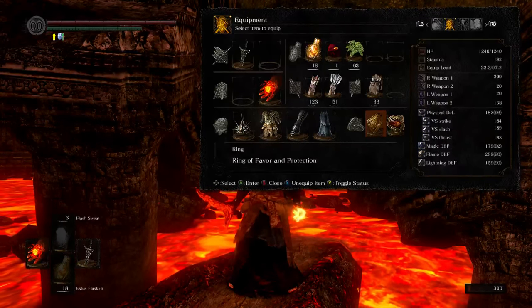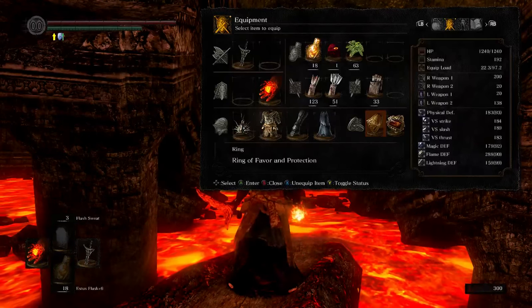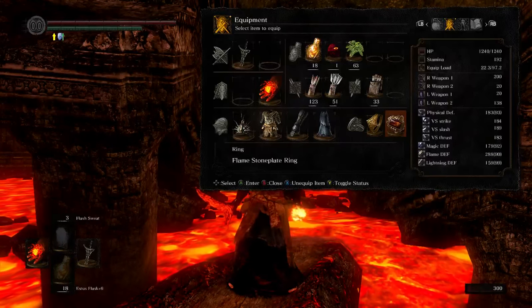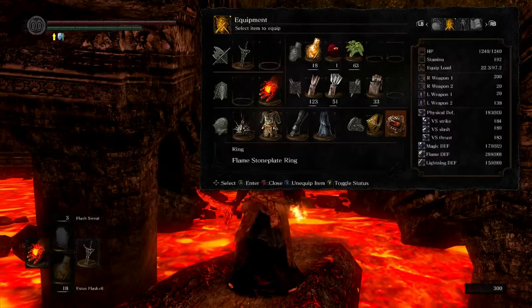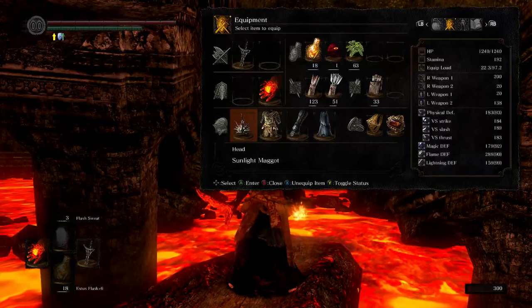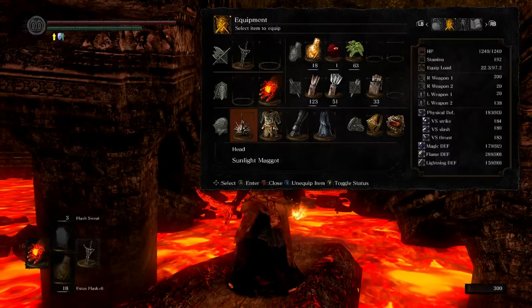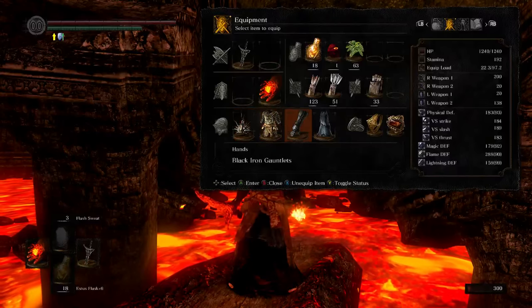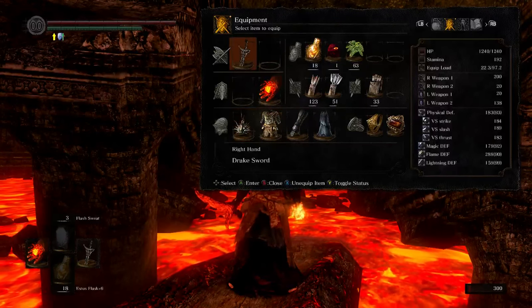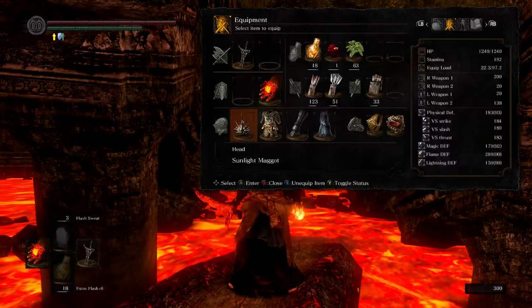With my endurance setup, I just don't want to break my ring, but also this setup gives me a fast roll, which is going to be important for crossing the lava as quickly as possible — probably more important than whatever small fire resist you get from that ring. So that gives us a total of 288 flame defense, as you can see over there.